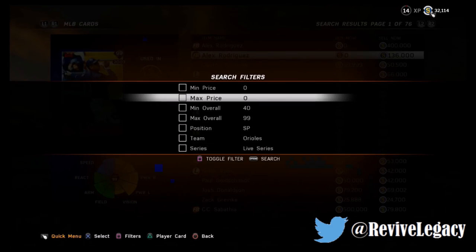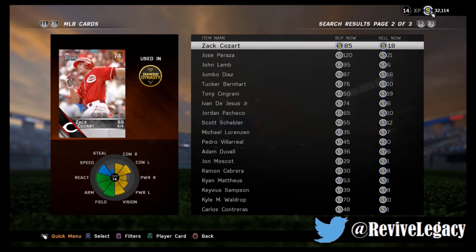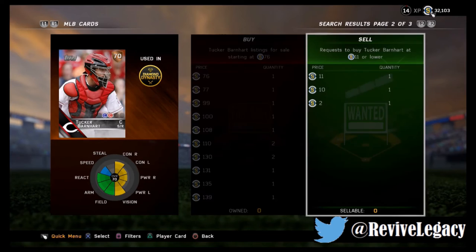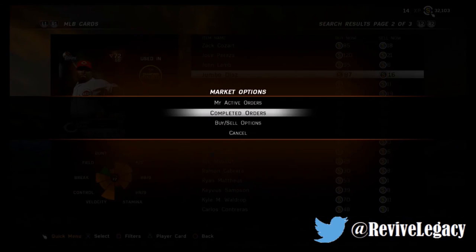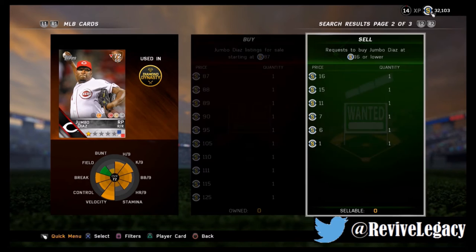As long as you pay under 25 stubs for the bronze ones you can quick sell them and make money, plus you get the 250 stubs, plus you get the legend or flashback card that comes with it. Going to the Reds now — I'll just do bronze ones for this video. This one is 10 stubs, so we'll create a buy order. Never just buy right away — always create a buy order, because 90% of the time you'll get your order filled for 11 instead of 76.